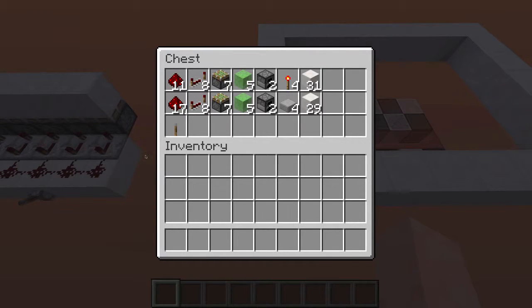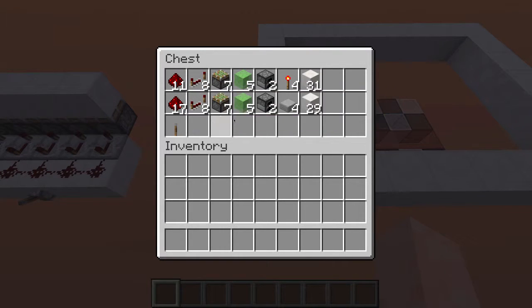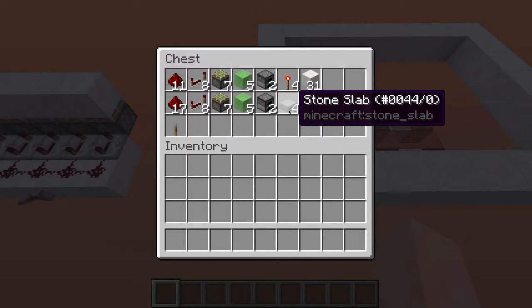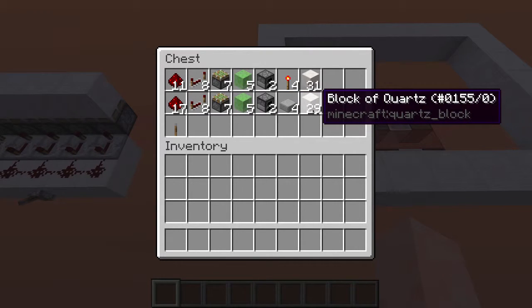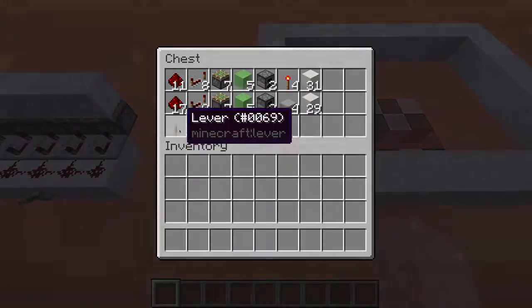If you want to build the faster version, you're going to need 17 redstone, 8 redstone repeaters, 7 sticky pistons, 5 slime blocks, 2 furnaces, 4 stone slabs, and 29 blocks. You're also going to need a lever to test your creation out.